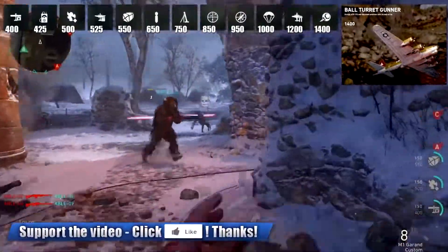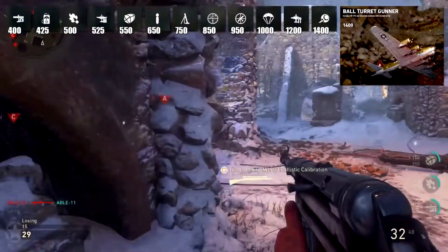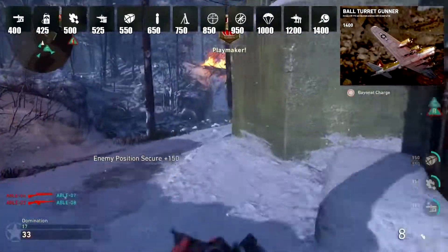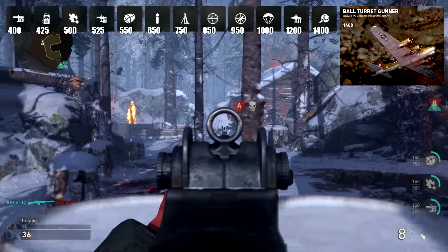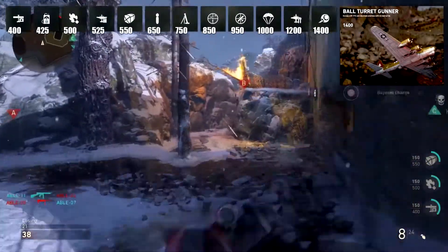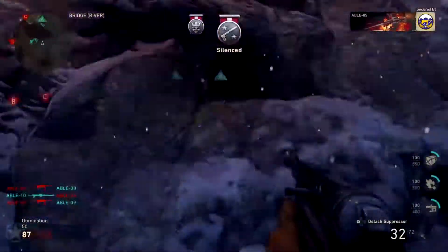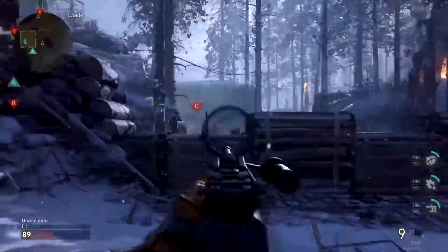The largest and final scorestreak right now is the Ball Turret Gunner at 1400 points. You occupy a B-17G bomber's ball turret and decimate enemies with it — similar to the Chopper Gunner in older Call of Duty games. Nobody actually got to use it during the E3 session, so we have no footage of how strong it is. It's definitely going to be nerfed at some point, but in the beta it's probably going to be incredibly overpowered.